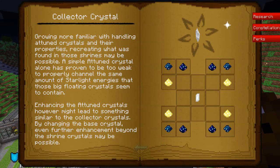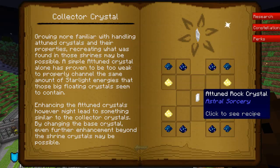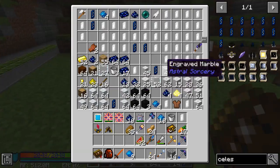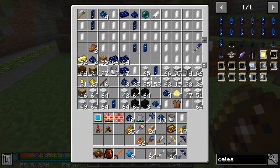One of those is creating a Collector Crystal. You can create Celestial Collector Crystals using some Stardust, some Resonating Gems, some Illumination Powder, and an Attuned Rock Crystal. So we're going to do that — just grab one. I did go and grab some more of these between episodes.